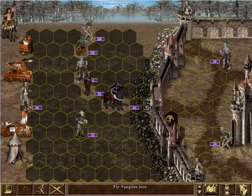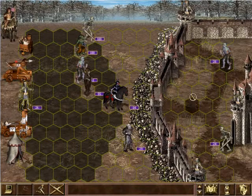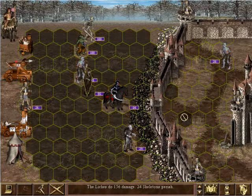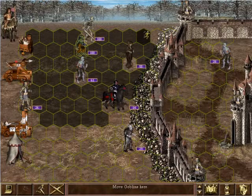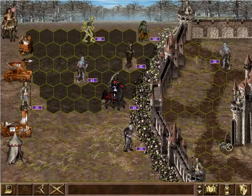I'm going to bring my vampires close to the wall without bringing them over the wall. Hopefully next round we'll be able to bring the vampires and the wraiths over the wall and ready to attack. It looks like the liches were able to take out the skeletons — just good.